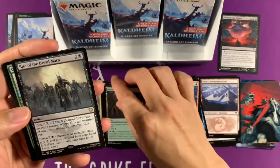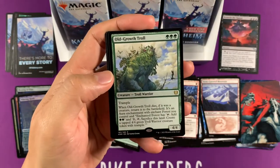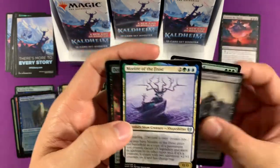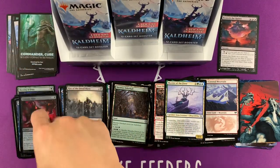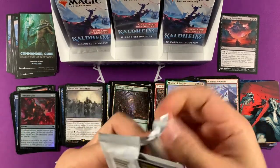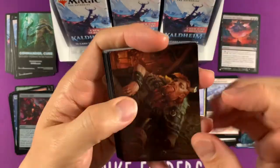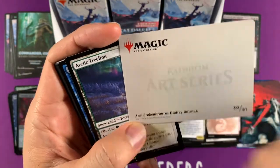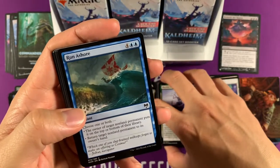In standard — Rise of the Dread Marn. Old Growth Trolls is so cool — you get two of them, and it enchants a forest when it dies, making another troll. Morit of the Frost — that's our snow card right here. Demonic Gifts. We haven't got any rares in this slot yet; you get more commons and uncommons. They're just worth about as much as regular common cards now because people just don't care anymore. There are so many legendaries they're all forgettable except for the really important ones like Vorinclex.